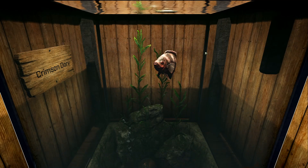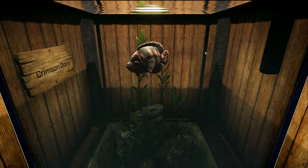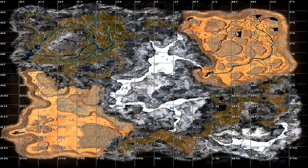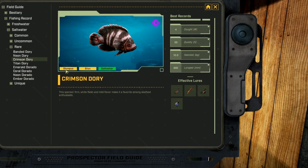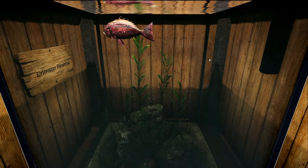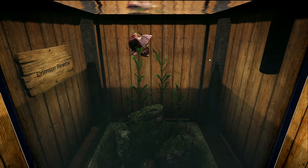Next we have the Crimson Dory, which is a saltwater rare fish. The only places I've been able to find this fish was on Olympus at the bottom right of K7, top right of K8, and the bottom right of J2 in the Canyons region. It does say there are Sticks locations, so check desert biomes — I was not able to find it on Sticks. Its favorite lures are dog tag, rubber, poison, and white jelly.